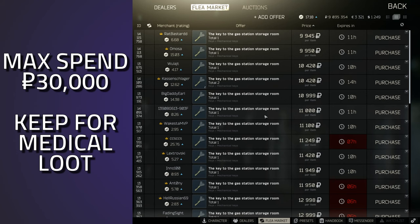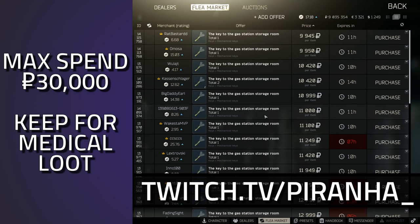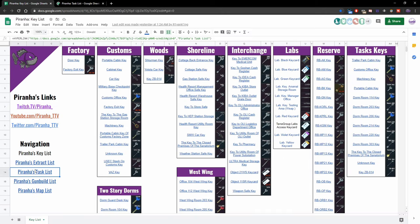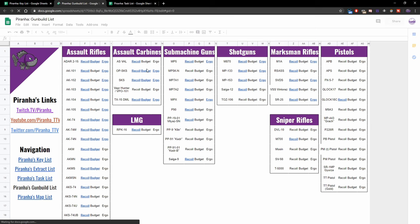Hopefully you guys found this guide useful. If you did, don't forget to leave a like and subscribe. I do stream over on twitch.tv/piranha_underscore_seven, seven days a week from 8am GMT. Don't forget to check the link in the description for our spreadsheet — it has all of the tasks, guides, keys, and extracts, everything that can definitely help you especially at this stage of the wipe.